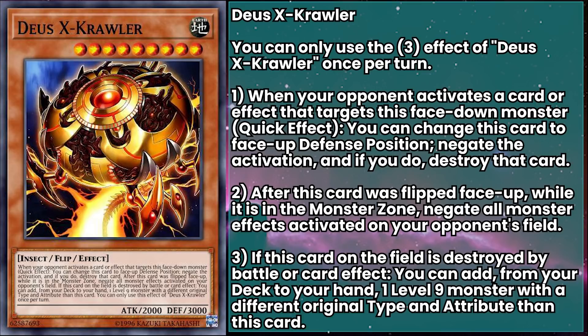And if this card on the field is destroyed by battle or card effect, you can add a level 9 monster with a different original type and attribute than this card from your deck to your hand — mainly to keep it in line with World Legacy Monstrosity monsters, but if you're running Prediction Princess Tarot Ray, you have an extra searcher. Deus Ex-Crawler is one of the most threatening things about crawlers right now. Triggering a single one of the level 2's floating effects gets you a 3,000 defense body that resists targeted interaction, and if you manage to flip it up, your opponent's entire monster lineup freezes — no DPE effect, no Borrelsword Savage, no Wandering Gryphon Rider, everything gets tanked.